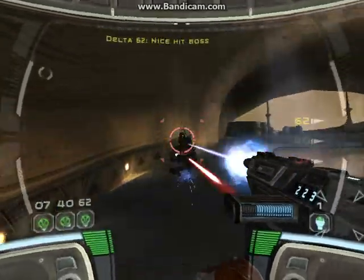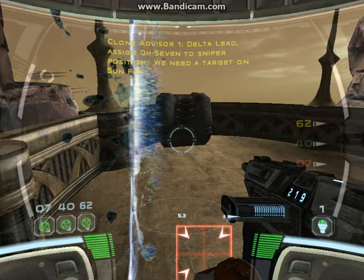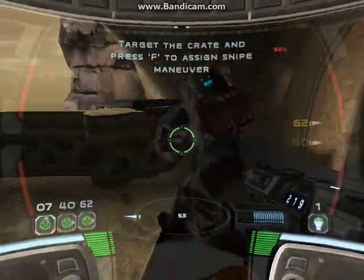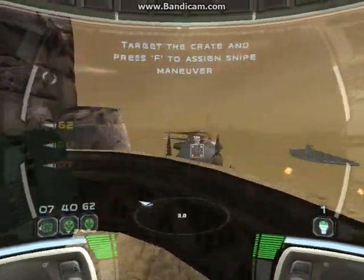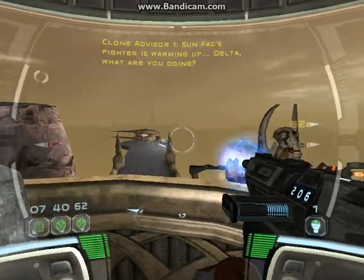There he is, outside the shield. Delta lead, assign 07 to sniper position. We need a target on Sunfak. Sunfak is making a run for it. In position. Sunfak's fighter is warming up. Delta, what are you doing?